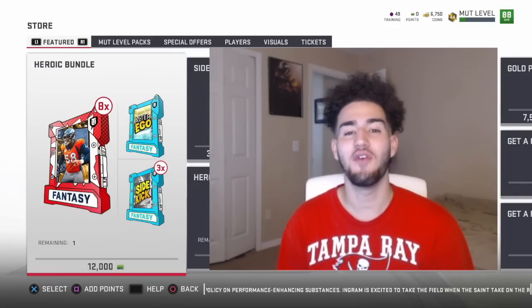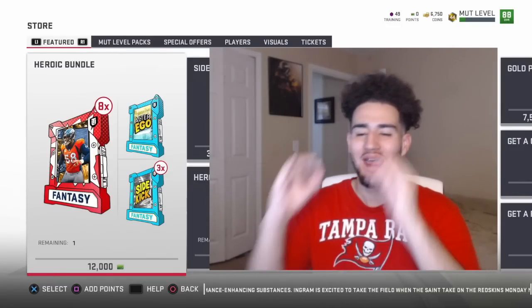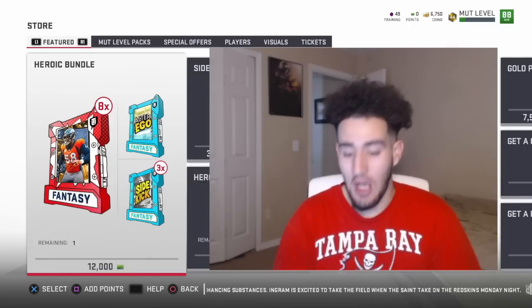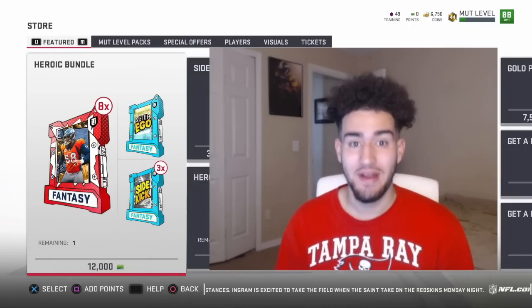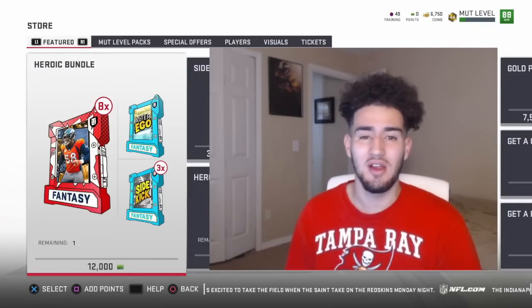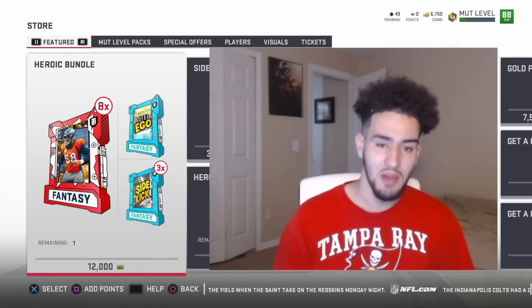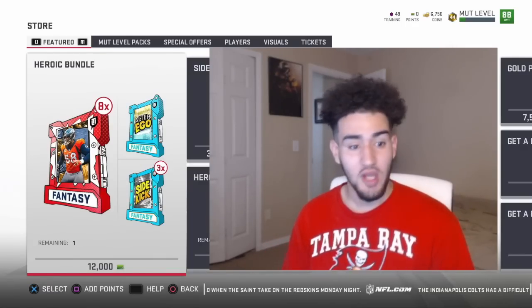What is going on you guys? ReppinThe407 here bringing you a brand new video. Today Madden Hero has finally dropped, and I'm excited because these heroes look pretty nice. We have a whole bunch of players like Aaron Rodgers, Bobby Wagner, Von Miller. I'll show you all of them in a second without their stats, and then we're going to do a pack opening.